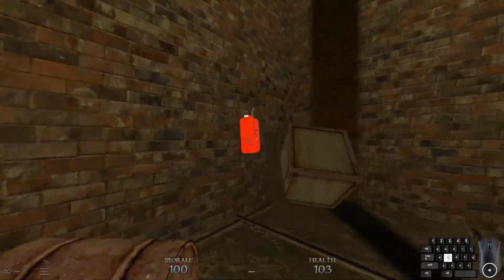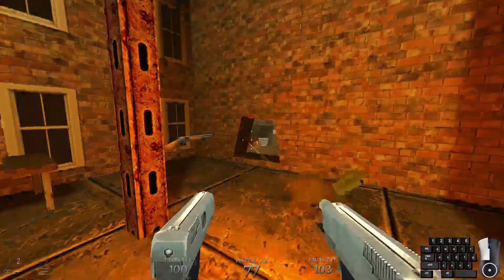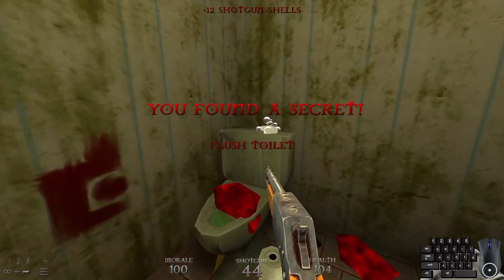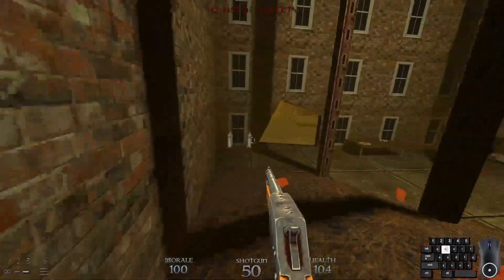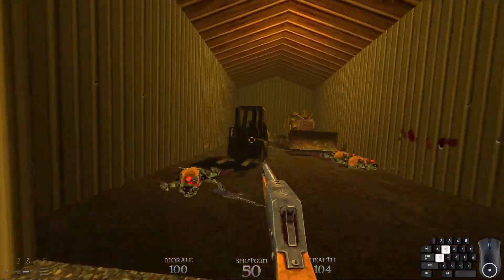For secret number five. And then secret number six — take the gas can or any explosive source and blow open that crack in the wall. Take out the rat that dwells within. And oh hey look, secret soap. And a toilet. Fun. Okay, what else in here? Anything? I think we got everything.